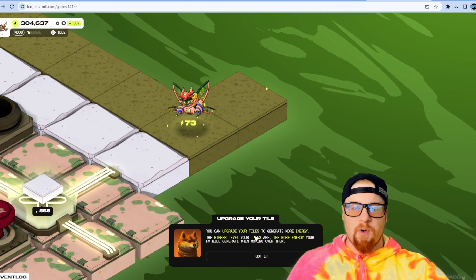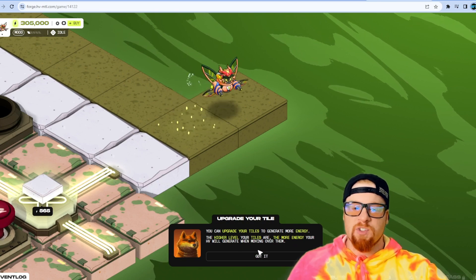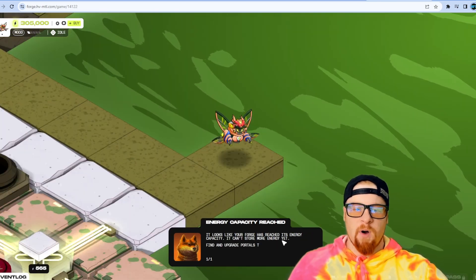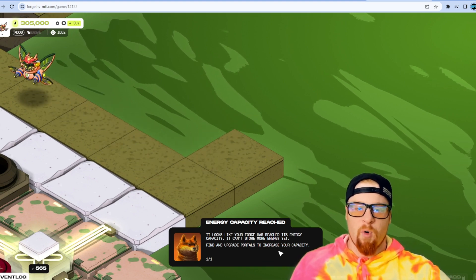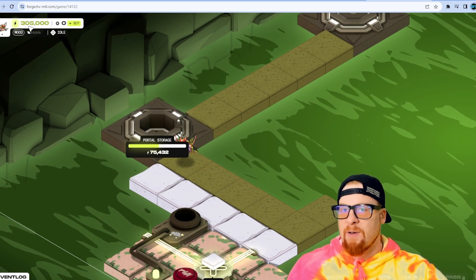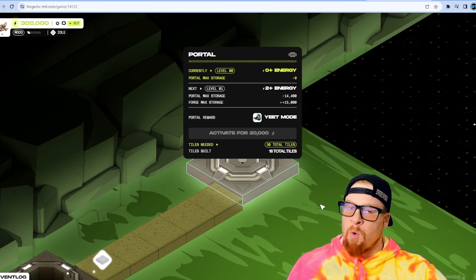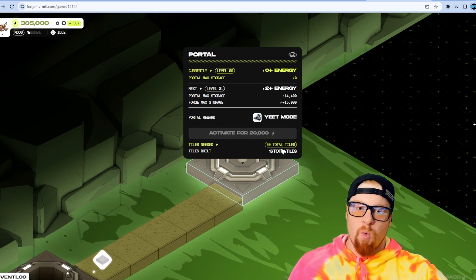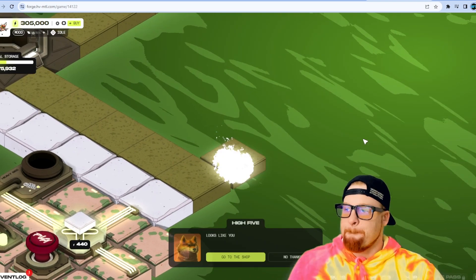You can upgrade your tiles to generate more energy — the higher level your tiles, the more energy your heavy will generate when moving over them. The game is telling me my forge has reached its energy capacity and can't store more yet — I'd need to find an upgrade portal to increase capacity. My energy right now is at 305,000 and I can't store any more. To store more, I'd have to activate this portal, which needs 14 more tiles.